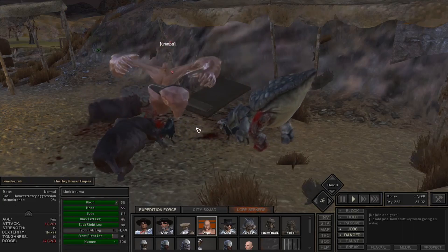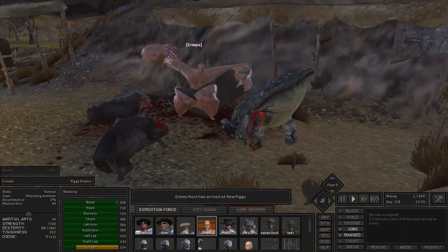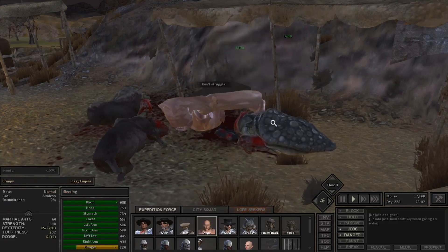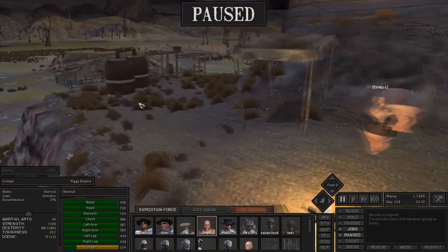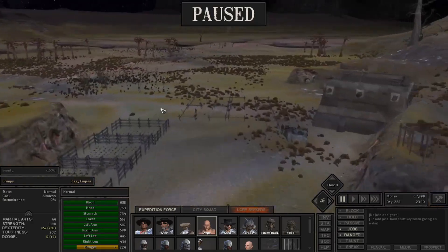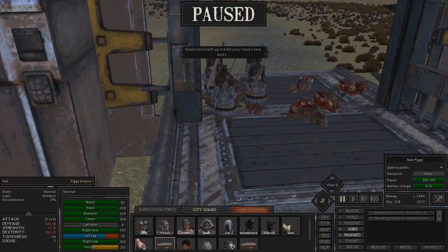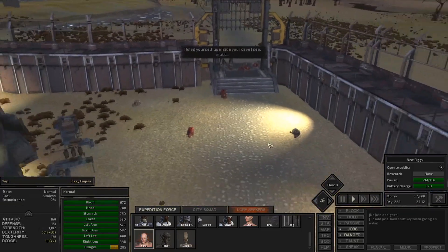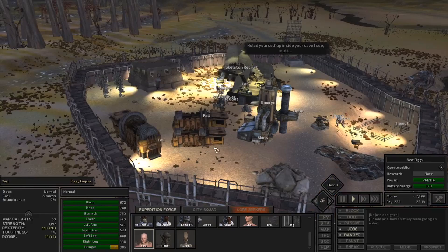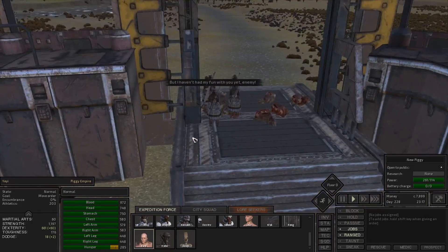One thing I messed up on in my first playthrough of Kenshi is that I was trying to build too fast and not staying in town — though staying in town wasn't really an option when I first started playing. My biggest tip: don't try to build a town right off the start. It's not going to work — you're going to get raided by bandits, you'll have prayer day or tax day that you can't afford, and it's going to be bad. The reason I say stay in town is that you don't have to worry as much.